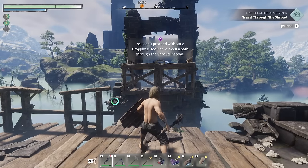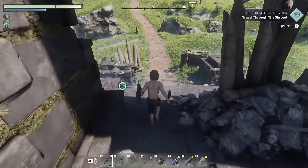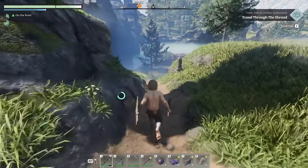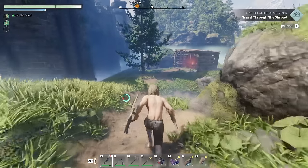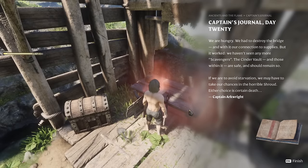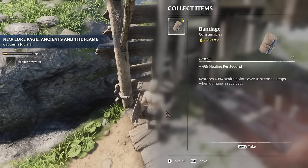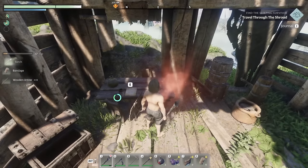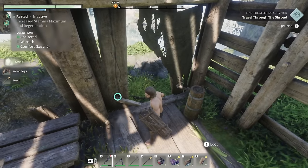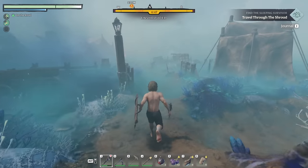Can't proceed without a grappling hook here — seek a path through the shroud instead. There's more lore — captain's journal day 20 — not gonna read it but collecting it anyway. More arrows, another bandage, another torch. There's some string right here and we can see a little camp down in the shroud.